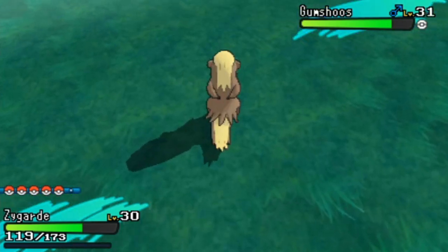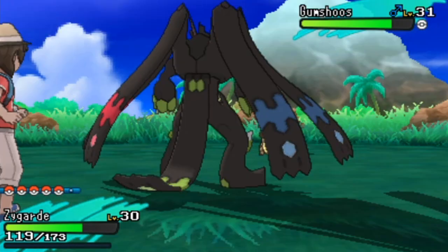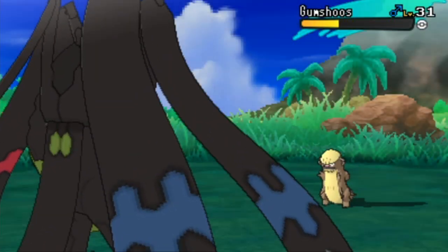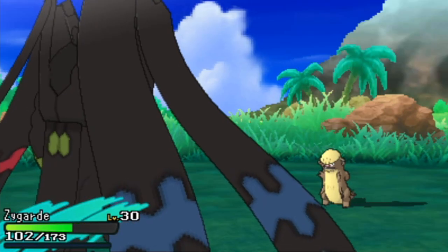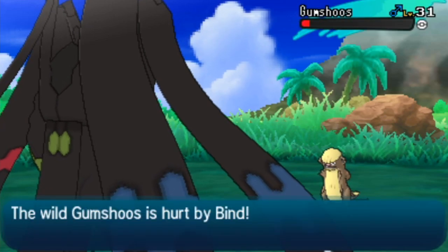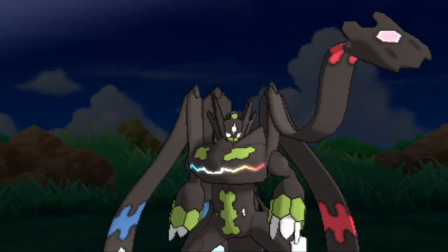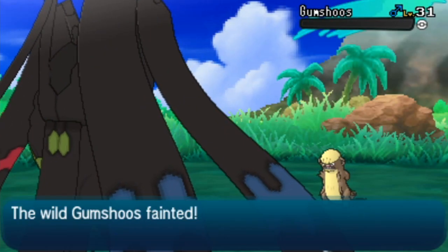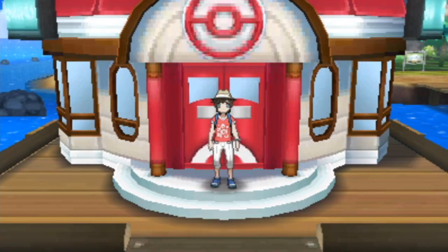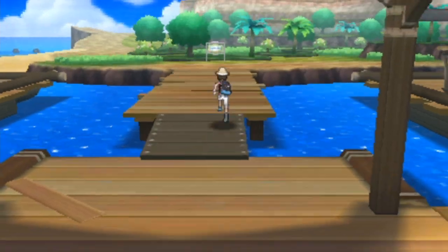I wish it had the proper move on it right now. It has a move called Core Enforcer, based off the one Zygarde Core you find throughout your adventure. Core Enforcer is a pretty powerful move that spells out the letter Z when it's used. But for now let's use Land's Wrath and finish off this Gumshoos. With that, Zygarde is fully complete — so our giant side quest that began all the way back in episode 12 or 13 has finally come to an end.